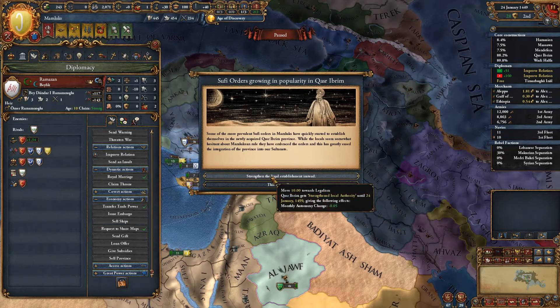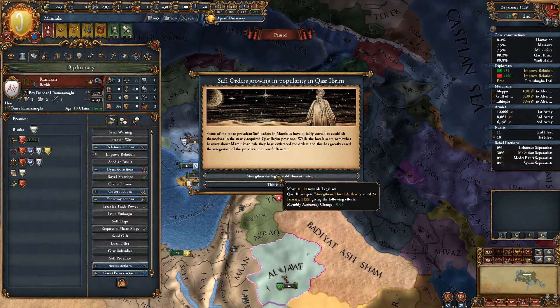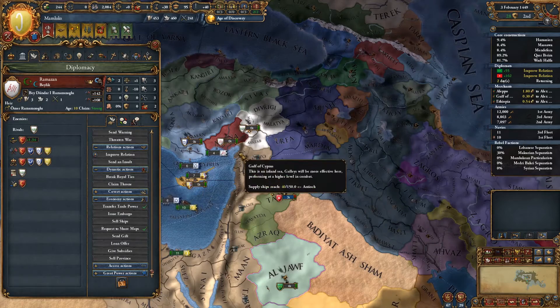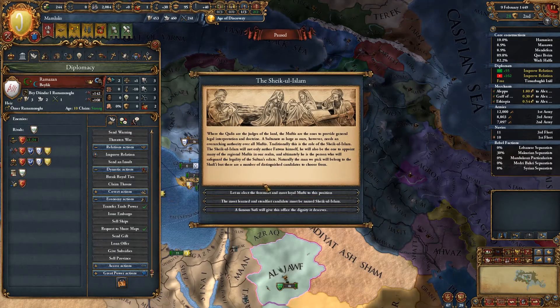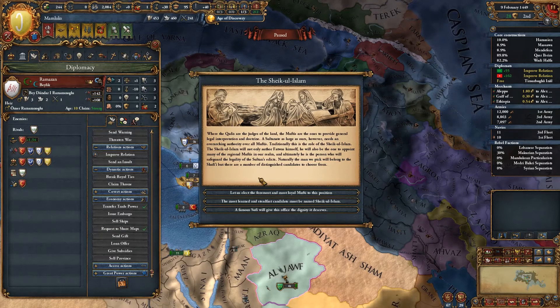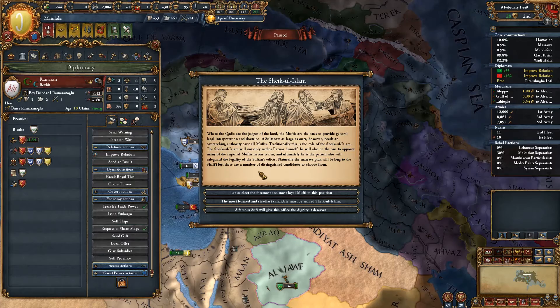Move towards legalism — we might as well stay at legalism for the time being. Let's get that royal marriage again, back up to 142. We can send someone to start improving relations. The denouncement of sect practices event would reduce national unrest by one and keep our legalism high, so let's take that.